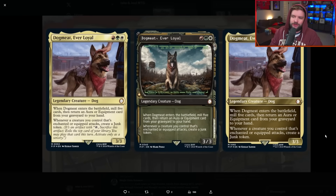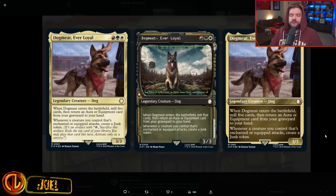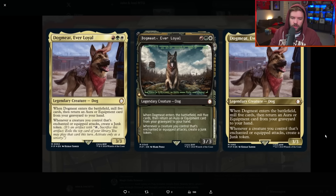First up, we got one of the face commanders: Dogmeat, Ever Loyal — white, green, and red for a 3/3 dog. When Dogmeat enters the battlefield, mill five cards, then return an aura or equipment card from your graveyard to your hand. Whenever a creature you control that's enchanted or equipped attacks, you create a junk token. The junk token is an artifact — tap, sacrifice it, exile the top card of your library, and you can play that card this turn, including lands. Activate only as a sorcery. This being free, even though it's only at sorcery speed, seems very strong.